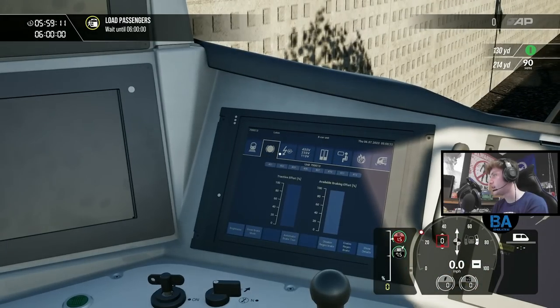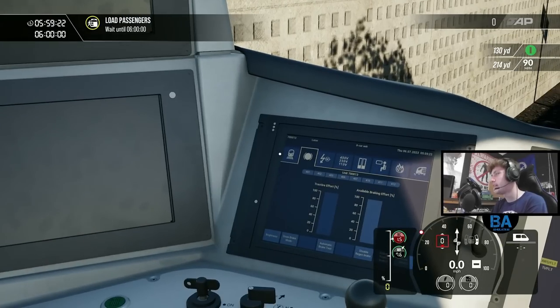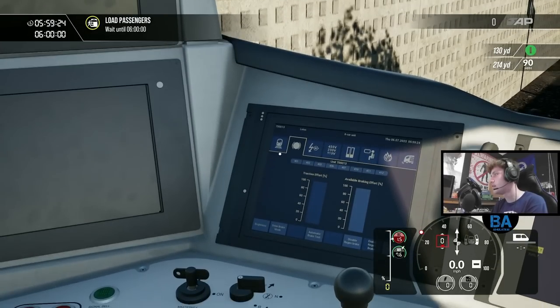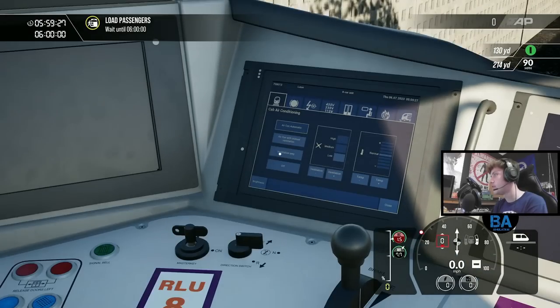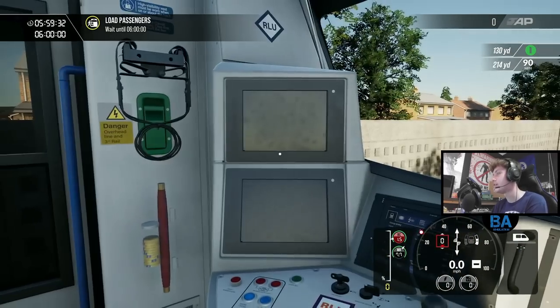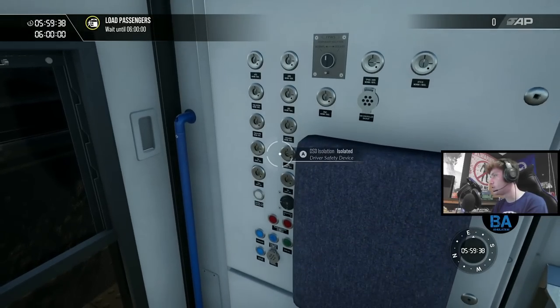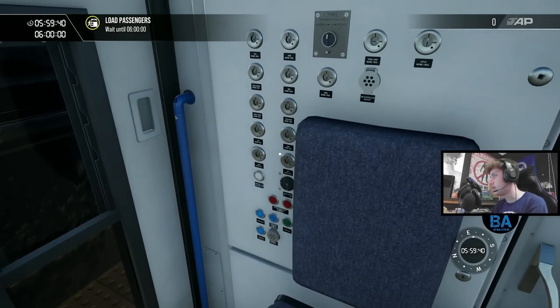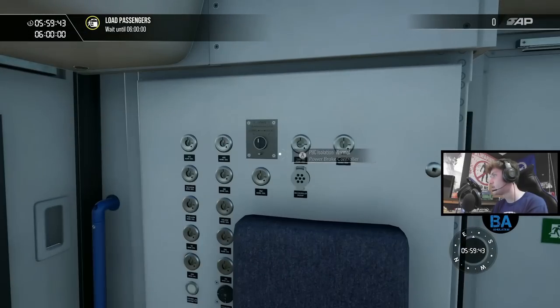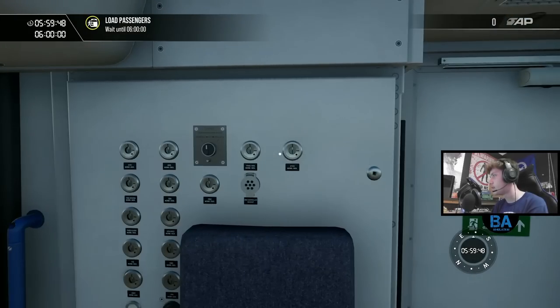There's a bit of functionality with the screen here. For safety systems: Vigilance, DSD, and AWS. AWS is up there - that should now be on. There's a little self-test sequence. And same with the DRA as well - if we put the DRA on and take it off, you get audio prompts. They've also got little labels now to say what each button is, like 'DRA - Driver Reminder Appliance', which I don't think they used to have.